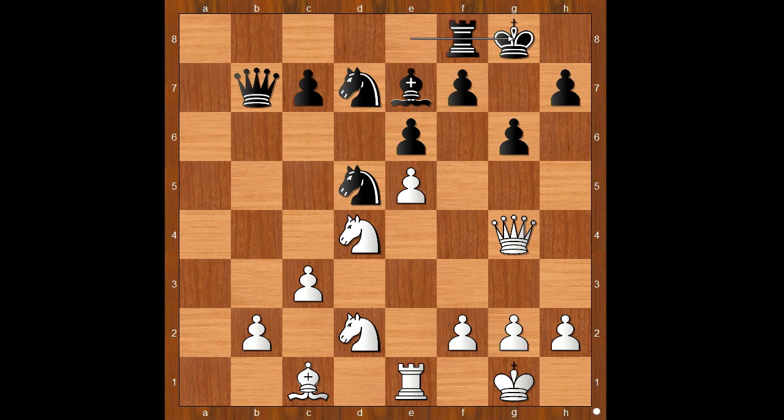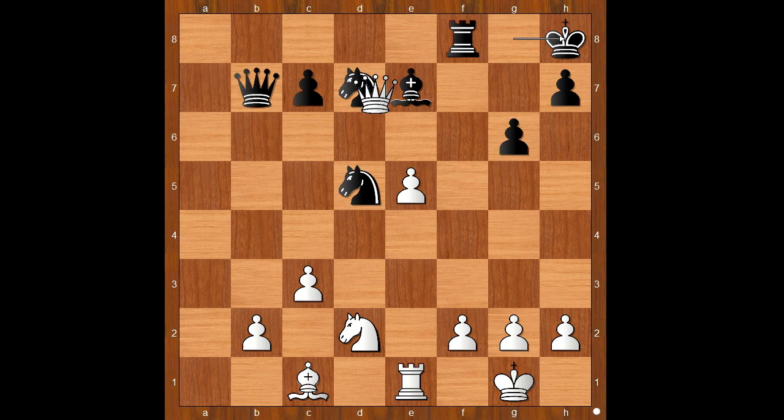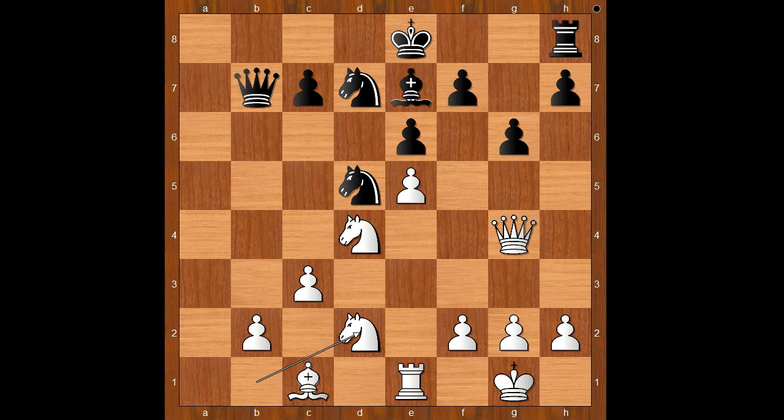Why didn't Spassky like castling here? Please pause and find the best move for white. Knight takes on e6 — and after pawn takes knight, queen takes on e6 check, king to h8, queen takes knight, white is winning. That is why Spassky played c5, chasing that well-placed knight.